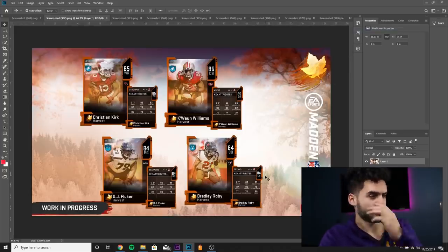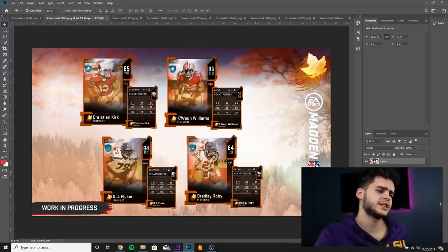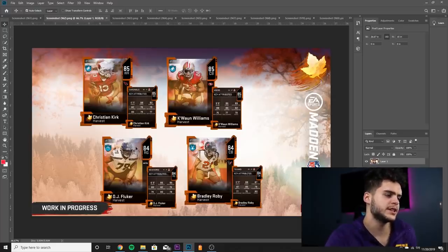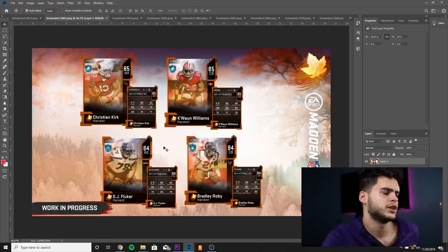This is a very big promo, not gonna lie. We got Bradley Roby 84 overall — 88 speed, 87 acceleration, 87 agility, honestly really athletic, could be decent on a budget squad. DJ Fluker, right guard for the Seahawks — 86 strength, 85 awareness, 80 pass block, 82 pass block power, could be a decent budget lineman. Kawan Williams 85 overall cornerback — 86 speed, 89 acceleration, 88 agility, 86 jumping, could be a decent budget athletic cornerback. Christian Kirk — 88 speed, 82 jumping, 82 catching.